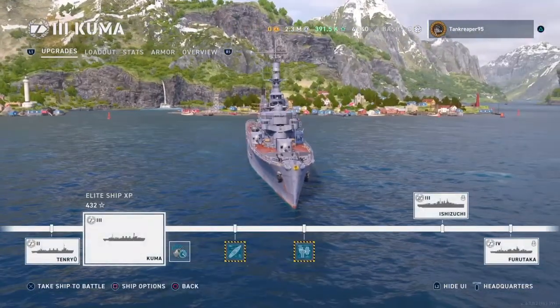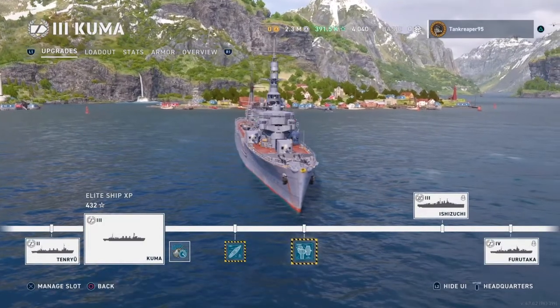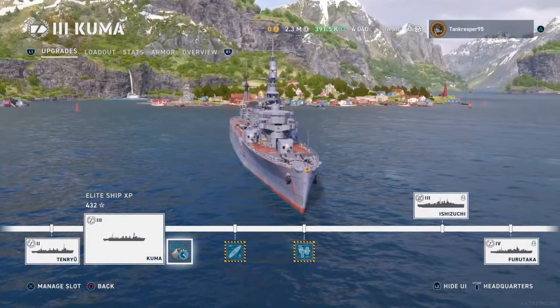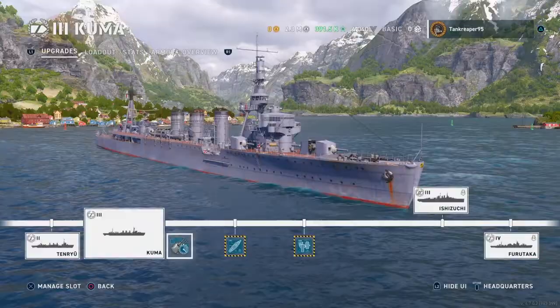First of all, it leads on to the tier 3 battleship and the tier 4 cruiser for the Imperial Japanese line. For my modifications I put Main Battery Mod 2, which gives main battery traverse speed 15% and main battery reload time 5%, so I can get my guns firing as quickly as you'd expect for a cruiser.